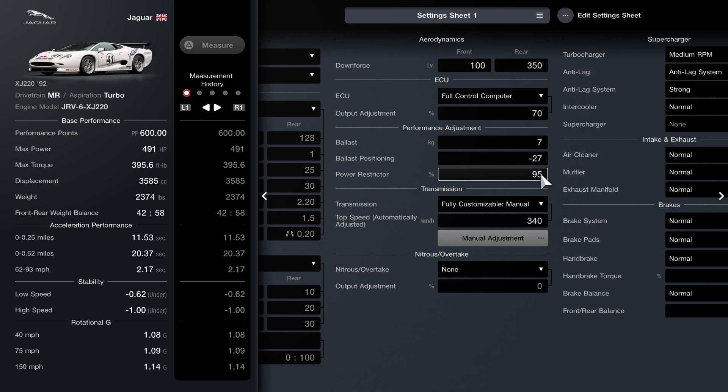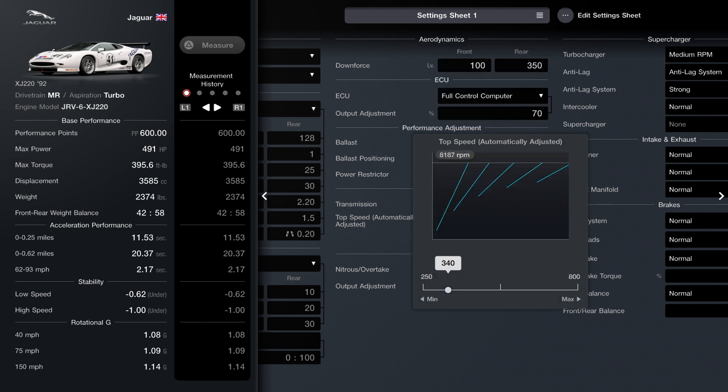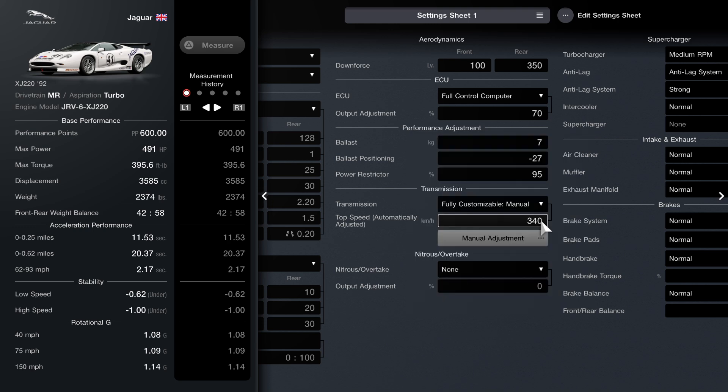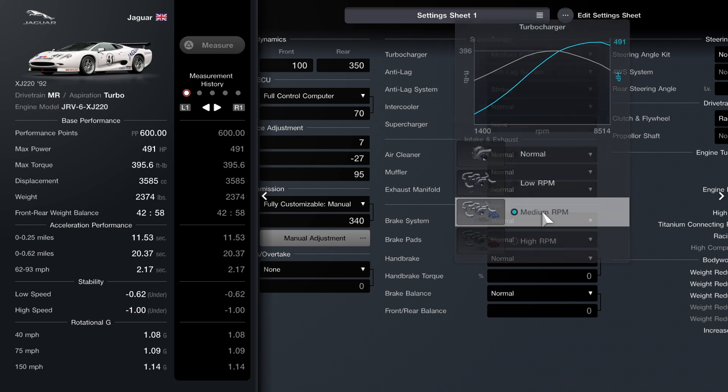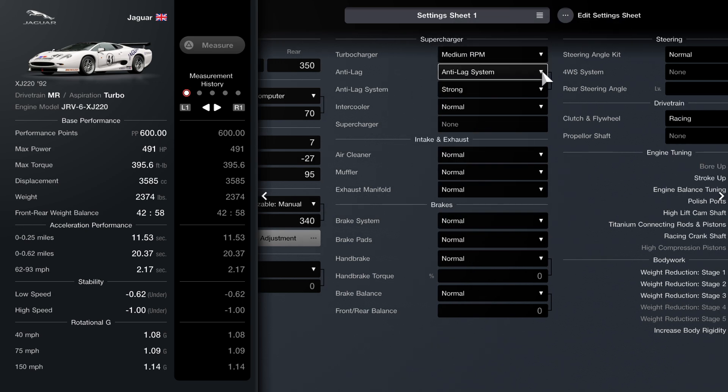Power restrictor set to 95. The transmission is manual, full control, fully customized — set to 340, though I do recommend 320 or 330. Medium RPM turbocharger. Anti-lag system set to strong. Your intercooler, intake, exhaust system, and brakes are all normal, so you don't need any upgrades for those.